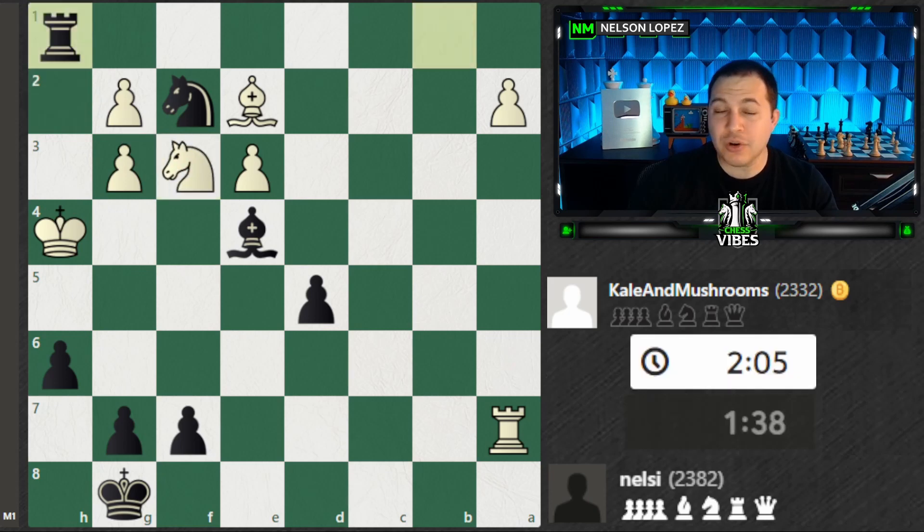Really nice checkmate. Again, we see a checkmate where Queens are off the board and three pieces are delivering the mate. You've got to be looking for these opportunities. Even if Queens aren't on the board, you still have to be careful with your King placement — and my opponent did not do that in this game. Hope you guys enjoyed that one. There's one more game, which also features a pretty nice checkmate at the end.